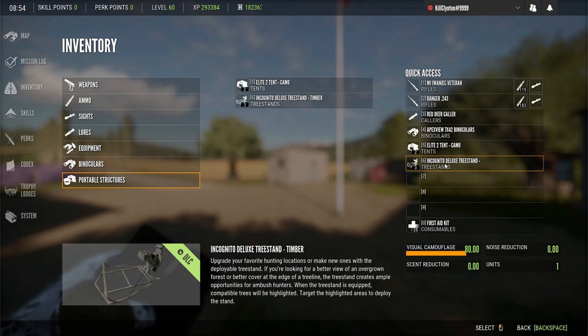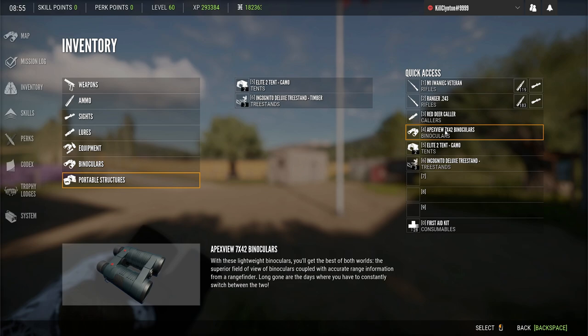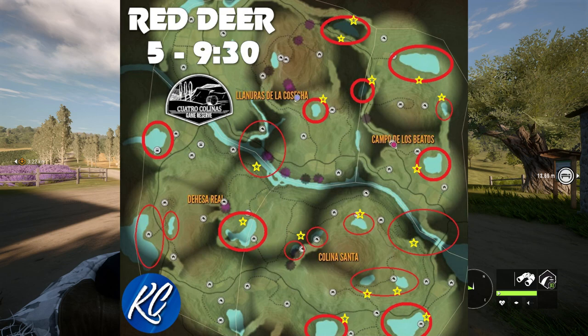Keep in mind, I've got the perk that gives me extra pack space — that puts you up to 23 rather than 20 as far as backpack space. So I've got the M1, the .243, my Red Deer Collar — that's the only collar I'm bringing on this grind — my Apex View binoculars, my tents, and some tree stands. You can take tripods or tree stands, whichever you prefer. Next, I've got a hotspot map I made for this grind — I'll throw that up on screen right now. These are all the hotspots for Red Deer on Quattro Kalinas.